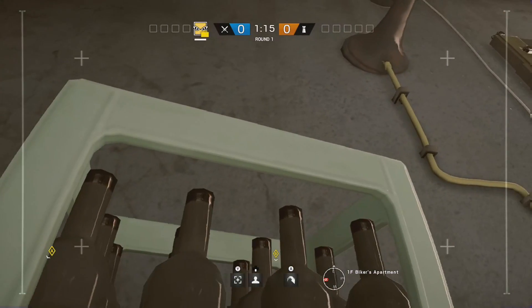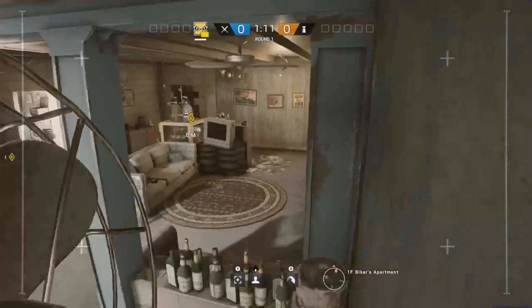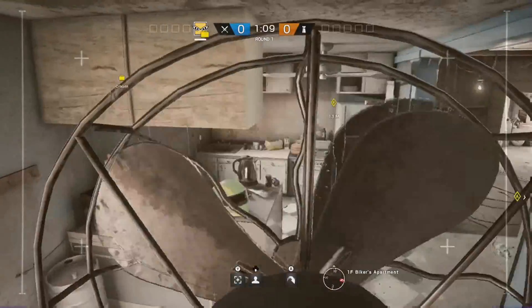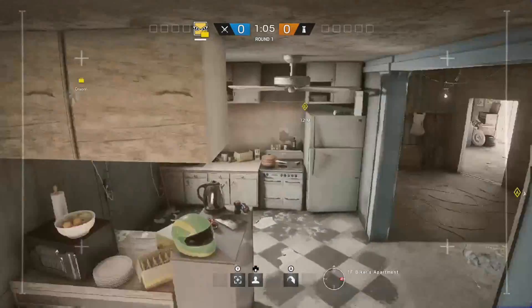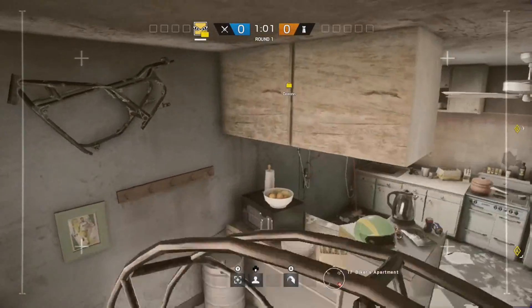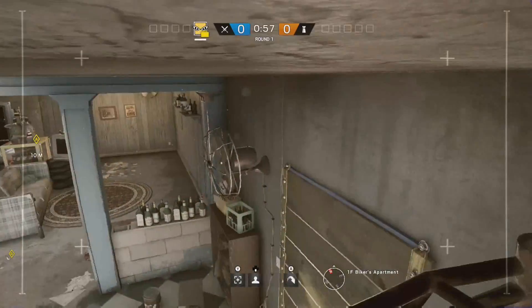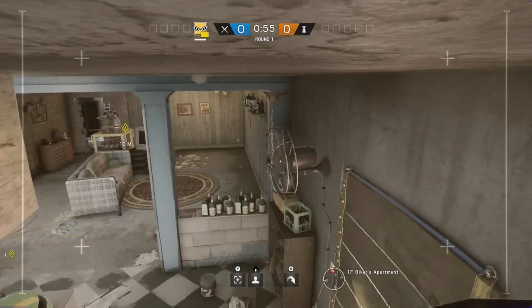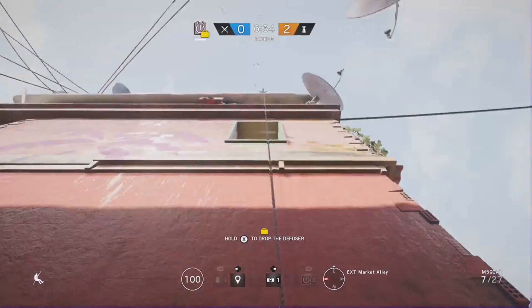Starting on the first floor in Biker's Department — all you want to do is jump on that little drawer and then jump up on this fan. This is so easy to get to and it's a pretty good spot because you have a good view of the room. But I like to go a little higher so my drone is a little safer — jump up onto the object to my left. When you're here you'll have a higher view of the room and your drone is safer and less obvious.